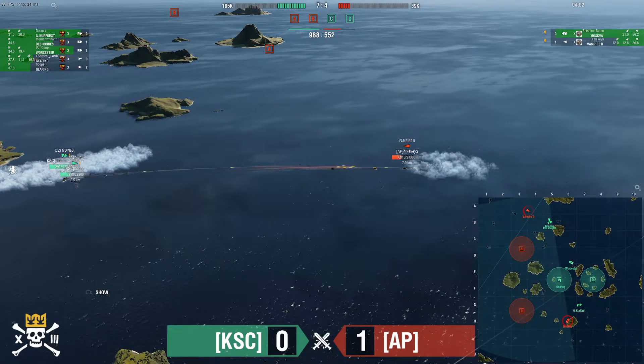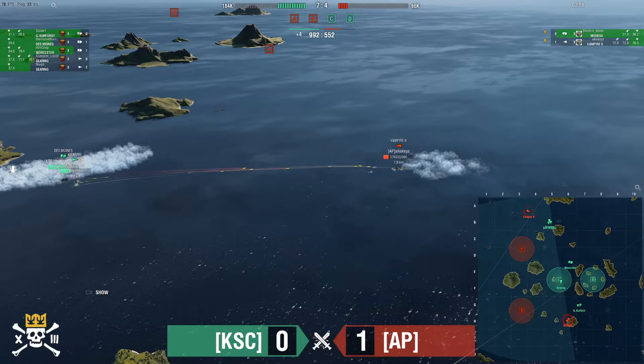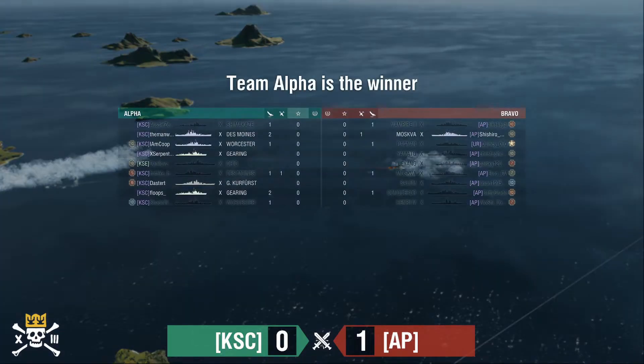Vampire is desperately trying to trade back. Radars are out, Vampire is spotted. Kurfürst putting shots on the Moskva — doesn't get great damage. Vampire at 8700. 16 points until KSC wins. Down to 6800, 4000, 3800 — 12 points. The Vampire goes down. Your winner: KSC. They even the series at 1 to 1.